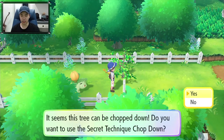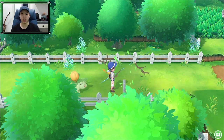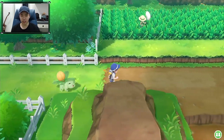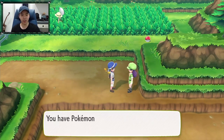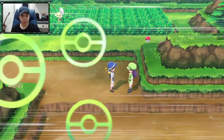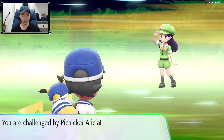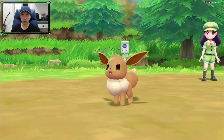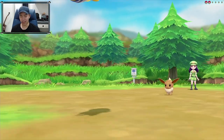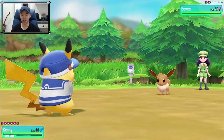Alright, so now that we already have Cut, let's proceed. We're gonna head up towards the cave that is dark, and then you need to use Flash, right? So before that we have to go through these trainers here. Today's plan is simple: we are going to hopefully get past the cave, and that is our objective for today.